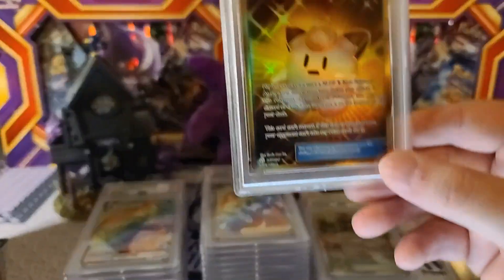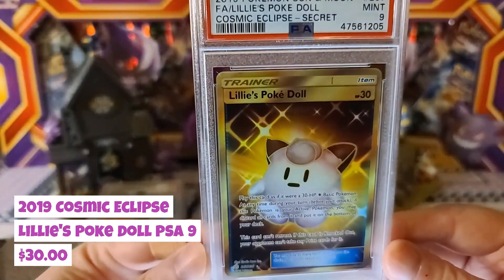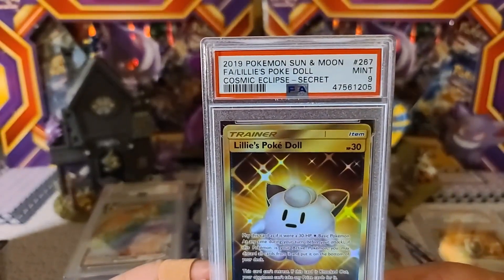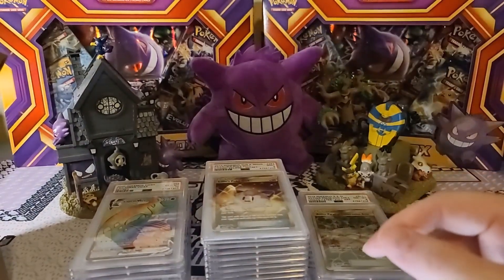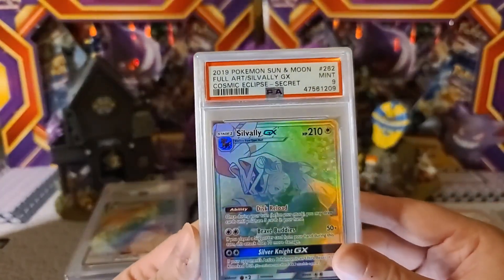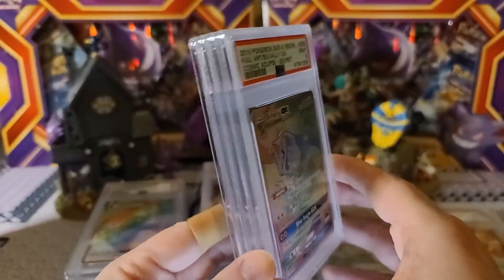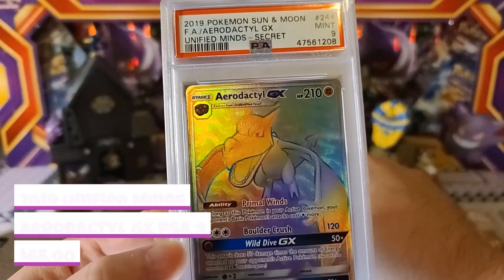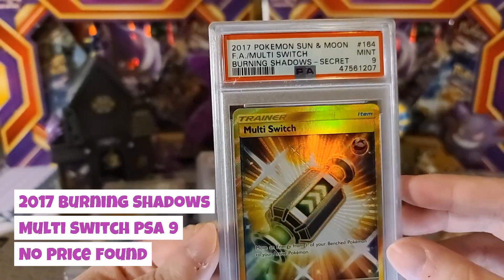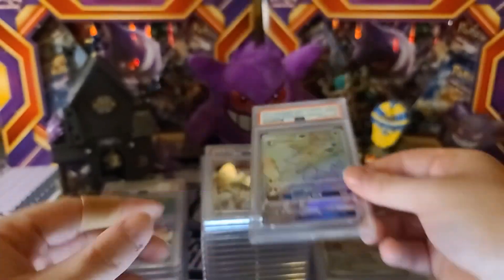Then we got the 2019 Sun and Moon Lily's Polteageist Doll from Cosmic Eclipse — I kind of love the Clefairy; it reminds me of that Sabrina episode in the TV show. Got that at a Mint 9. Then we got the Sableye GX Cosmic Eclipse secret rare at a 9. Aerodactyl GX from Unified Minds at a Mint 9. Multi-Switch from Burning Shadows at a Mint 9, and Lycanroc from Burning Shadows Mint 9.